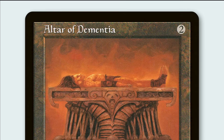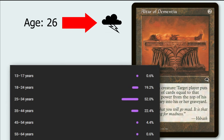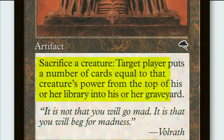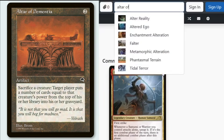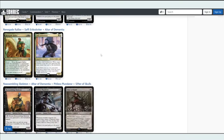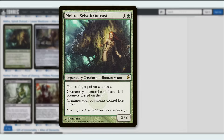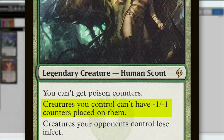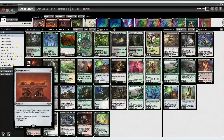Altar of Dementia is a super sweet Magic card that has quite possibly been around longer than you've been alive. This Tempest Rare allows you to sacrifice a creature to mill cards from the library equal to that creature's power. A busted ability like this was designed to be abused — look at all the potential combos. So which one did we choose for today's new brew? None other than Melira, Silvok Outcast. Melira prevents minus one minus one counters from being placed on creatures, so we can sacrifice any persist creature to the altar and they'll come right back like it never even happened.